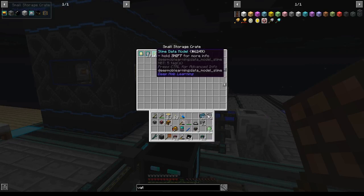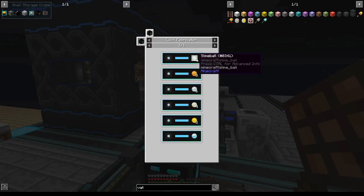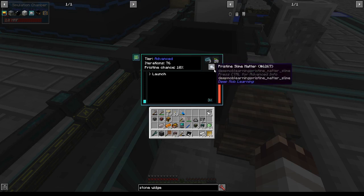I'm going to get slime balls using the slime data model, which was surprisingly easy to make, and pristine slime matter creates 32 slime balls, which is absolutely exceptional. At a 10% pristine chance for my enderman models, I only got 2 enderman pristine matter for 32 pulsating polymer clay, but in less than that amount of time I've gotten 4 slime matter.